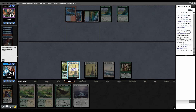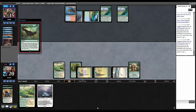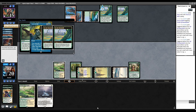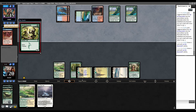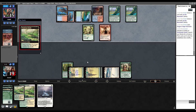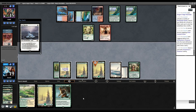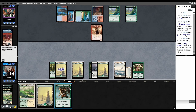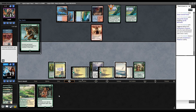Finale for X equals 2. Force of Will, exiling Brazen Borrower - there goes Finale. They play Tarn, Hooting Mandrills, DRC. I thin my deck grabbing another Plains. We're not drawing well, so Thin Ice trigger, draw a card. Thin Ice removes Mandrills. Do I Song the Channeler or Beanstalk? Better to Song Beanstalk. Play land, Song Beanstalk, trigger to draw, then play Argothian Enchantress. They Daze it - they've used two Dazes already.